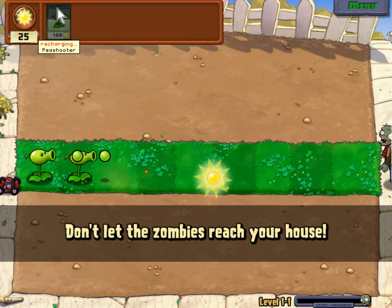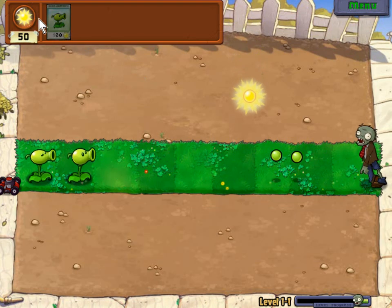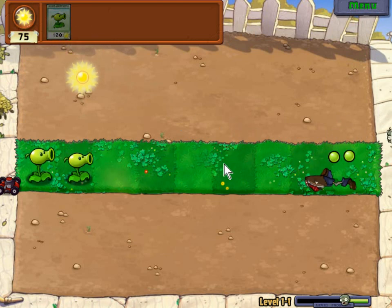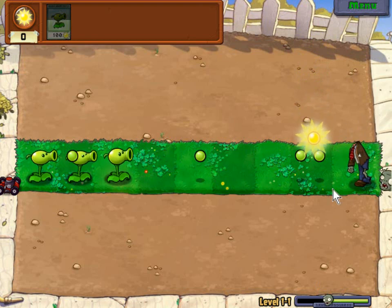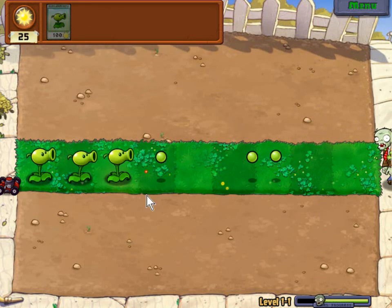For the peashooter you need a hundred sun to buy it. It's recharging, which takes approximately five to six seconds on average. Alright so that was our first zombie we killed. Down here there's a little wave progress bar and we've just gone over halfway now, almost at level one cleared.